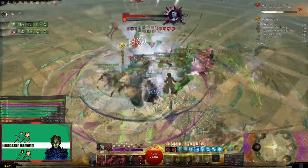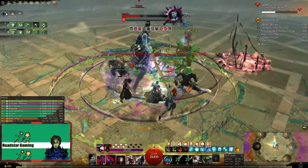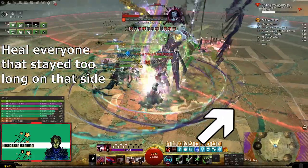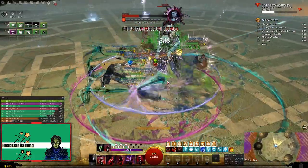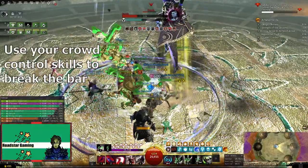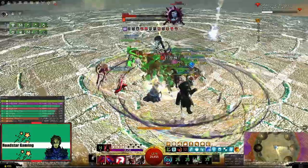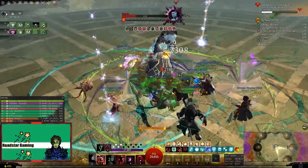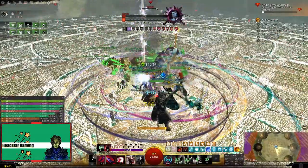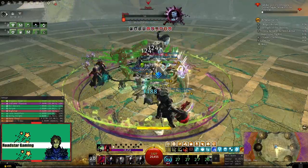Then after 50%, the last two mechanics will get into the rotation. The first one is when half of the arena will be red and will spawn meteors that do lots of damage to everyone standing in it, so prepare to top off everyone. The second one will be when she starts floating in the air and the defiance bar will appear. Do your best to break it and do some healing in the meanwhile, as this will have some big hits, and if the break bar fails, it will do massive damage. All of these mechanics will repeat until she reaches 0%, so keep an eye out for them and keep your group HP up.